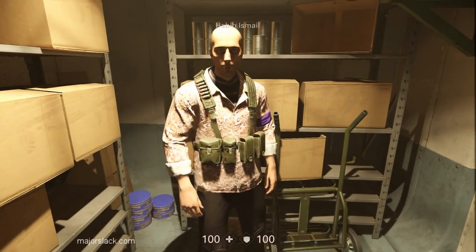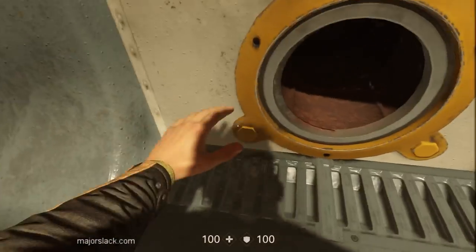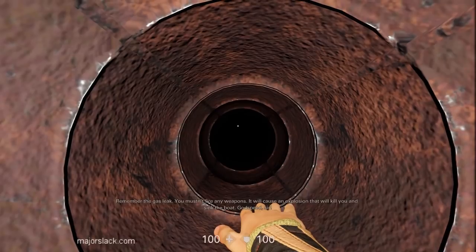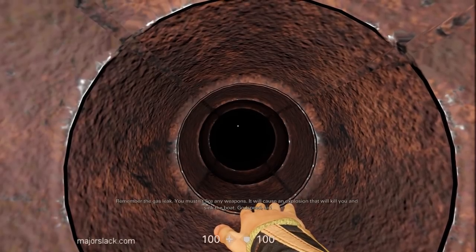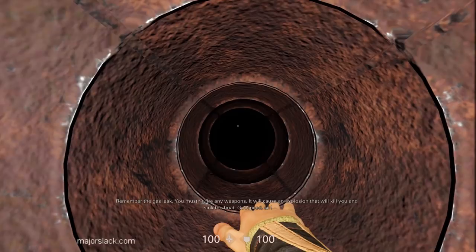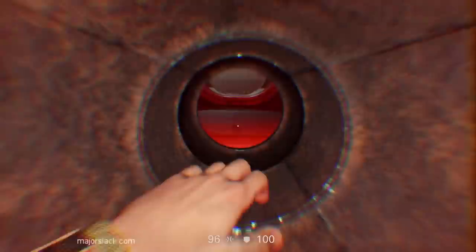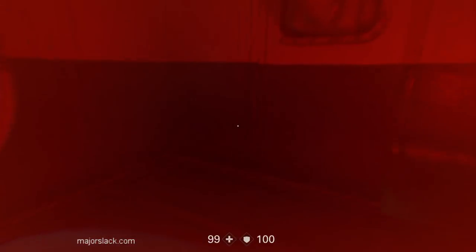Okay, here we go. Remember the gas leak — you mustn't fire any weapons. It will cause an explosion that will kill you and sink the boat. Godspeed, sir. Yeah, thanks a lot. So those are our rules of engagement: no weapons. The only thing you're going to get is one hatchet, which the game's going to give you momentarily.